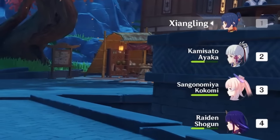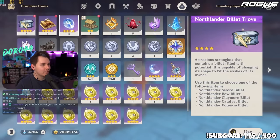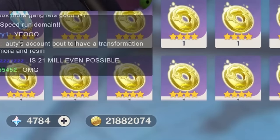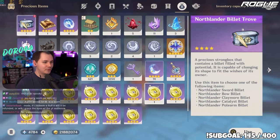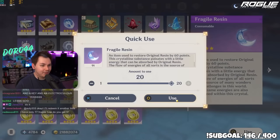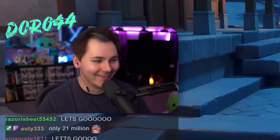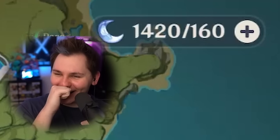All right, we're on Audi's account. Let's check those bags real quick — she has four condensed resin, perfect. 91 fragile resin — that's obscene, I have zero. She's got 21 million mora and she's allowed us to use 21 fragile resin. Let's use them. I don't even think it's going to allow me to use 21. Oh, you can! One more. Let's see how much resin we have — we have 1420, dude. That is so insane.